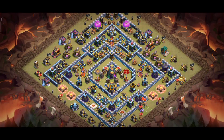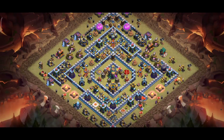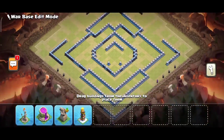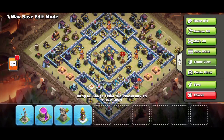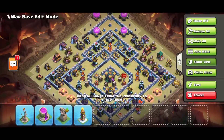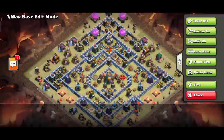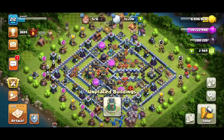Here you can see base number two. In this base the town hall is protected by your builder hut for defensive and reconstruction purposes. This will be the best base for an anti-2-star base. If you like these bases, kindly subscribe to our channel KG Gaming, thank you.